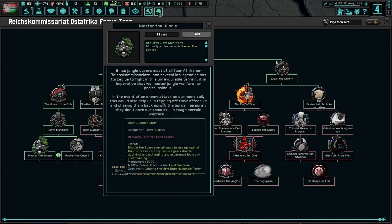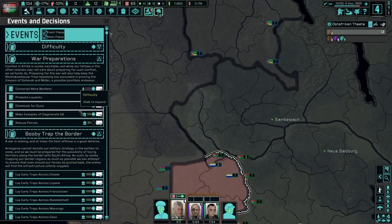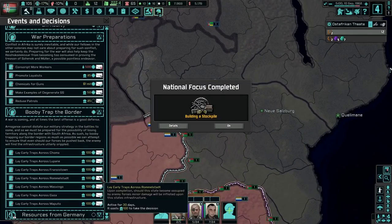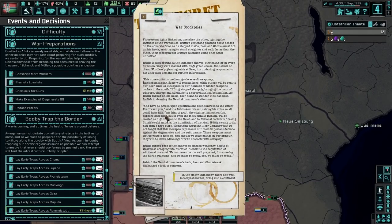Ost-Africa has no desert, but jungles — however South Africa has wide extensions of sands and dry land, making it essential to have troops skilled in desert warfare. With the legacy of the Africa Corps still venerated throughout the army, we have all the experience to ensure that in the event of an offensive, we can field troops capable of fighting in their native soil. Let's do that one — we have about three days left, which is totally okay. War stockpiles — fluorescent lights flickered on one after the other, lighting the vastness of the warehouse.